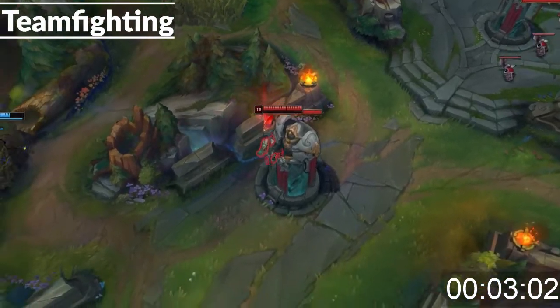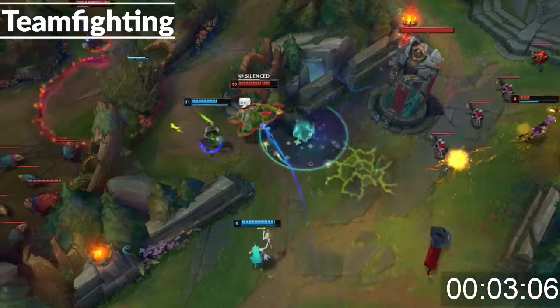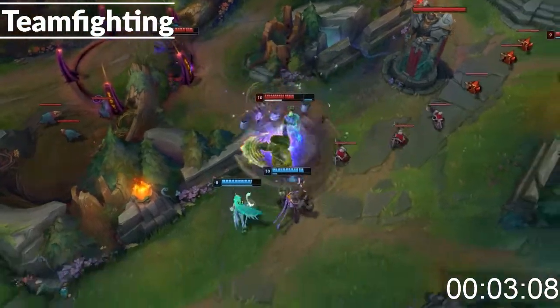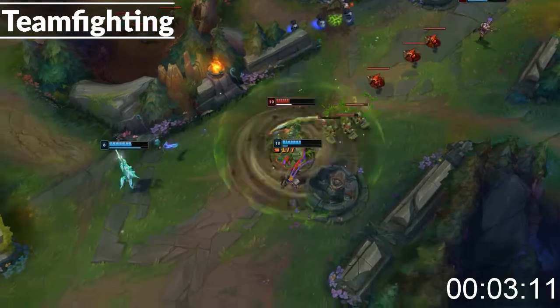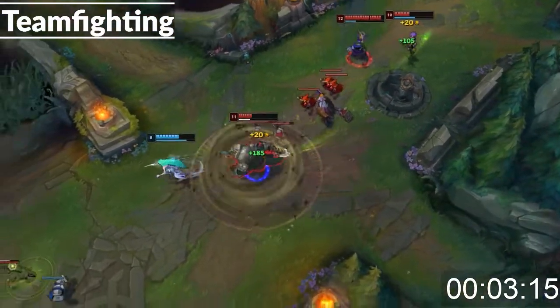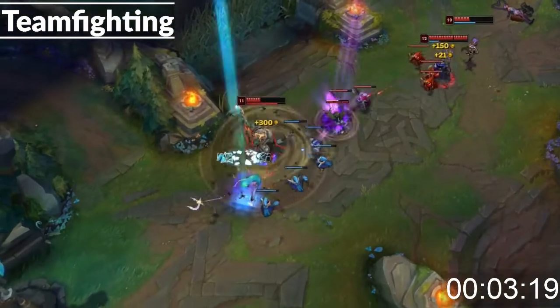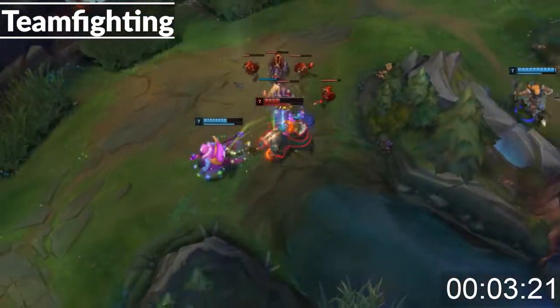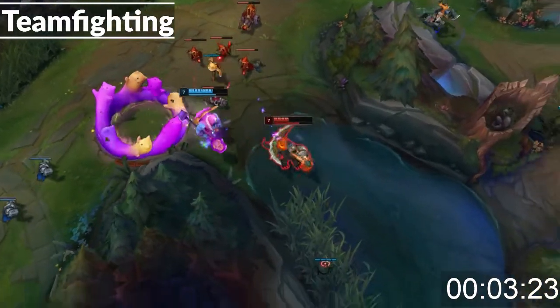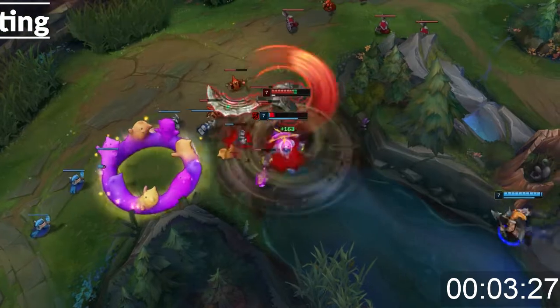Teamfighting on Renekton, especially late into the game, is really difficult because of how hard you fall off. You'll want to look for skirmishes on this champ as that's where he succeeds most. You can also split push pretty well even later on into the game because of your Spear of Shojin, which lets you get off multiple skill rotations within a short period of time. If you do get into a teamfight, usually you'll want to dive their squishy and try to burst them. You can also work as a traditional frontliner, but you won't be as strong as other champions like Cho'Gath or Sion in that role.